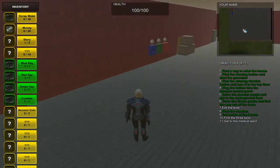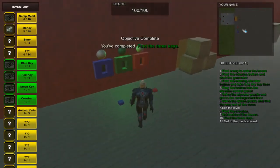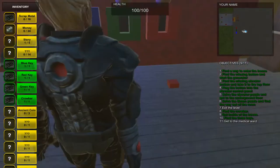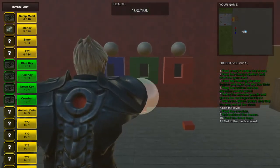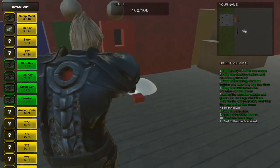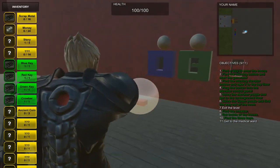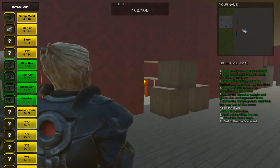And with all three keys, let's see if we can try out the puzzle. We'll have to put them in in that order. We can hit E to play the order again. Green. Red. And blue. And there the door opens up.